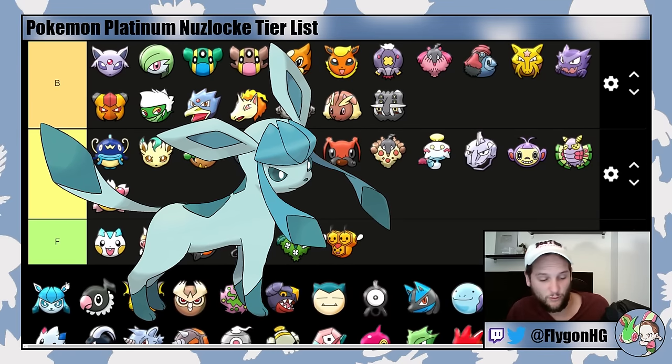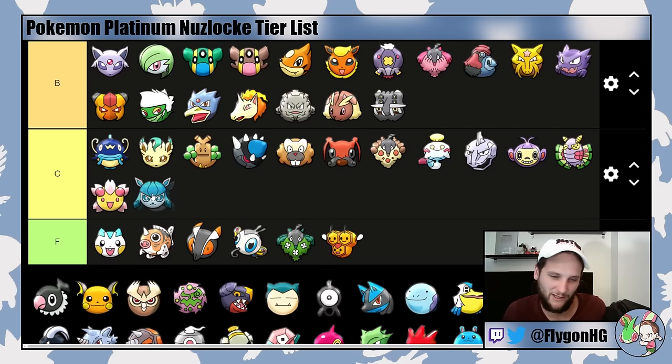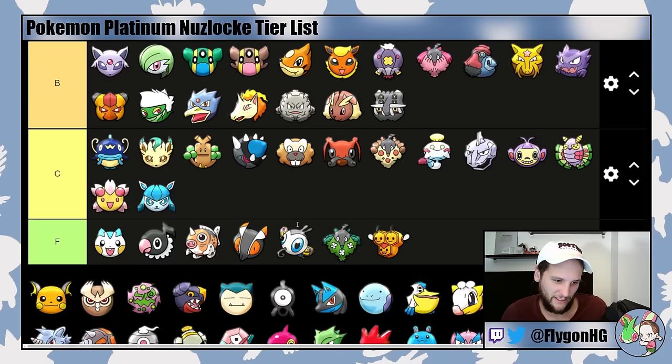Glaceon is a really cool Pokemon that I wish was better. It has very weird stats for a pure Ice-type that make it difficult to use. It's not good into Garchomp because it won't outspeed it due to Glaceon's low Speed. You also have to wait until the Snow Routes right before Snowpoint City to evolve Eevee into Glaceon. It can't quite go in F-tier since its base stats are still really good, but it's definitely low C-tier. Chatot is F-tier — there's no Boomburst in this generation, so Chatot is just a very sad singing chicken. Don't use it.